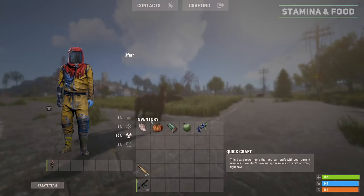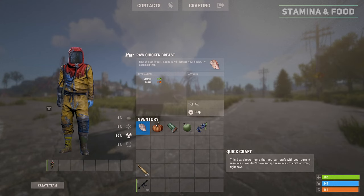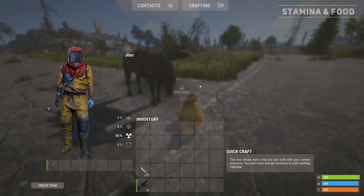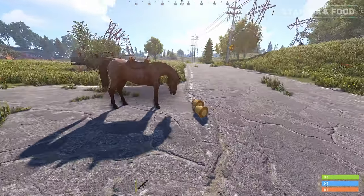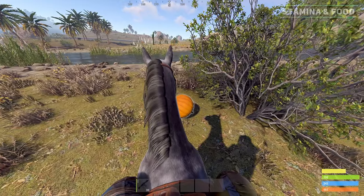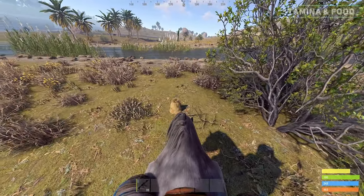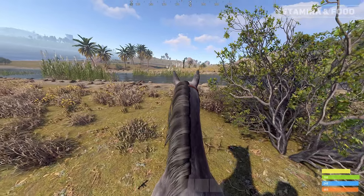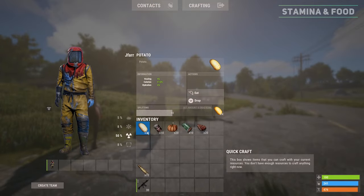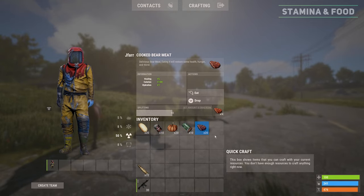You can refill the max stamina bar and heal the horse by feeding it cooked or raw meats, crops, packaged food, fruit or berries. You feed the horse by dropping these items in front of its head and it should automatically begin eating. Additionally, horses can eat grown crops without needing to pick them up, making rivers a great place to stop and feed your horse thanks to the large number of crops naturally growing there. The best foods to refill stamina include potatoes, canned beans, pumpkins, chocolate bar and cooked bear meat.